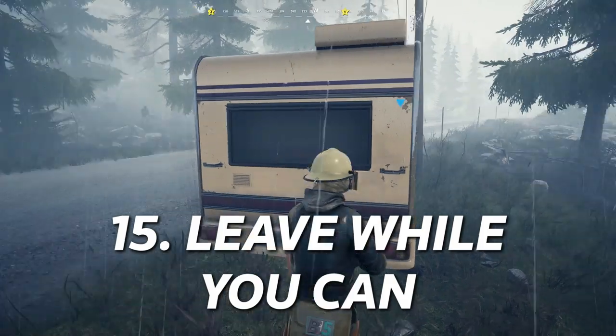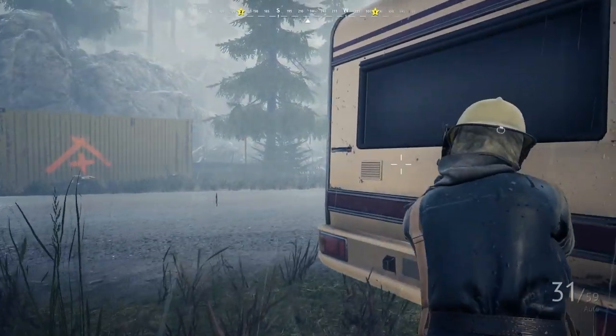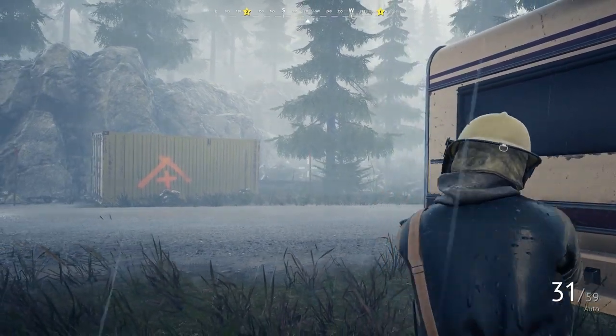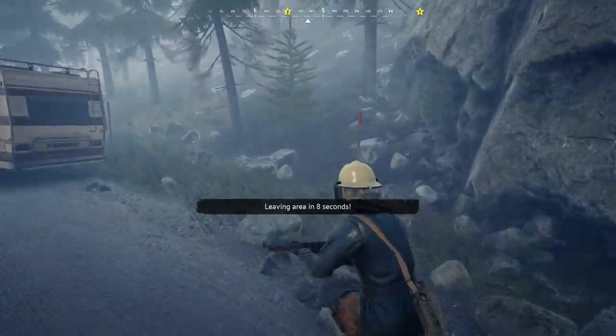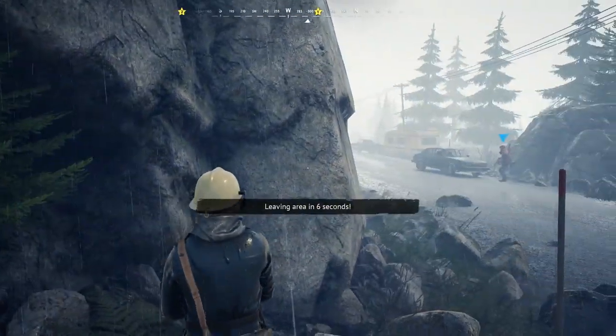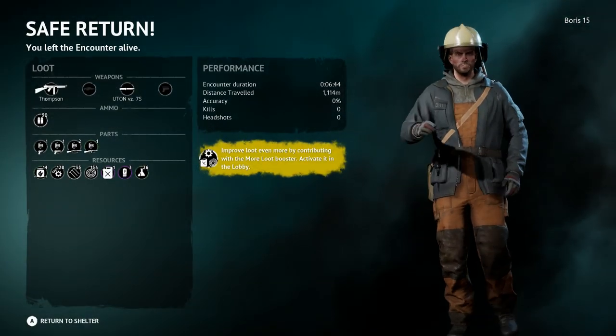Number 15: Don't be afraid to leave and queue up again. There's no reason to stick around in an encounter too long if you have what you need to upgrade your shelter. You can always leave, survive, and go back out into an all-new match. The only reason to stick around is if you're waiting for the drop or still need more loot. But if you're satisfied, there's no shame in getting out while you still can.